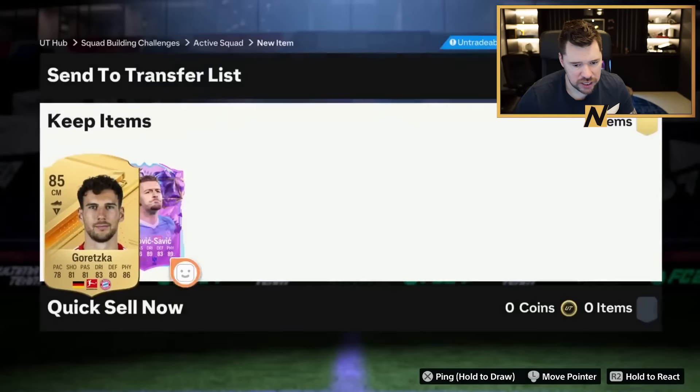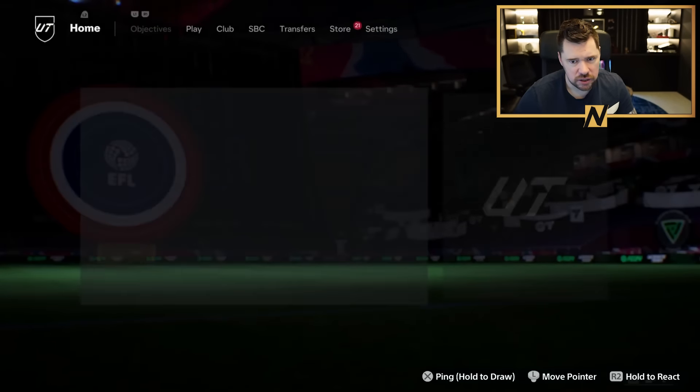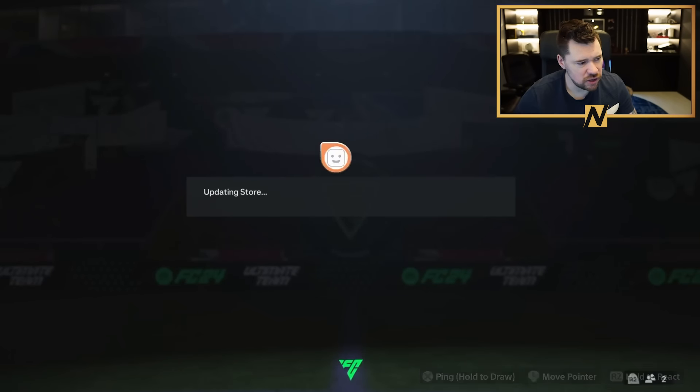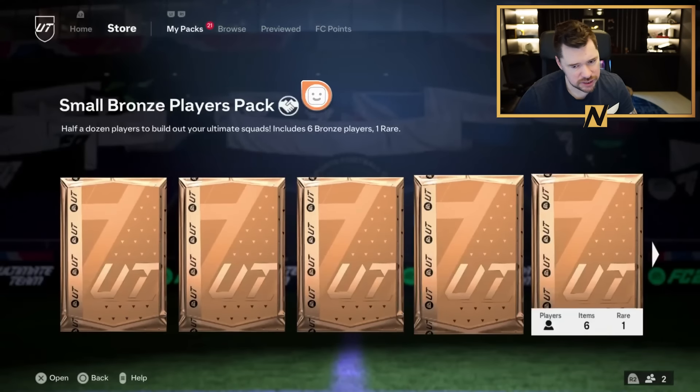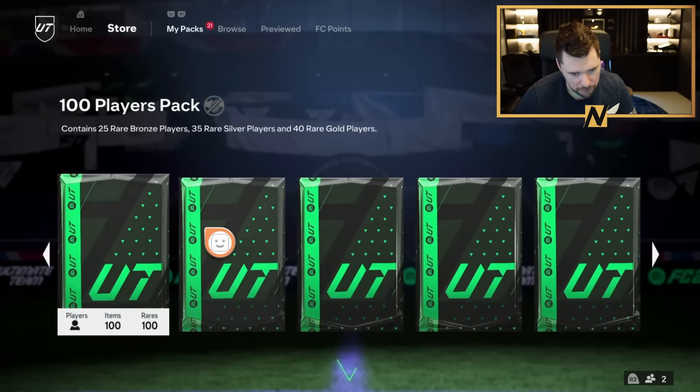89 Milinkovic-Savic. Savage, love that. Worst case scenario you pop him in the exchange, best case scenario he's a beast for you and you play with him in game. Then a little 85 Dusen - you take this guy right here.